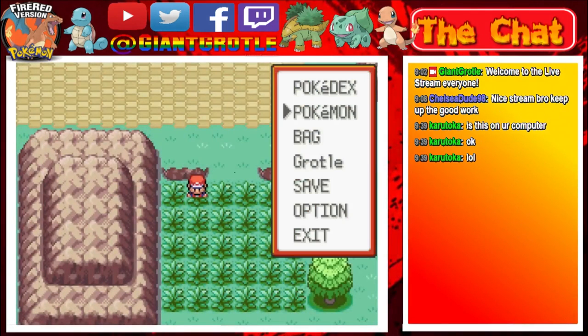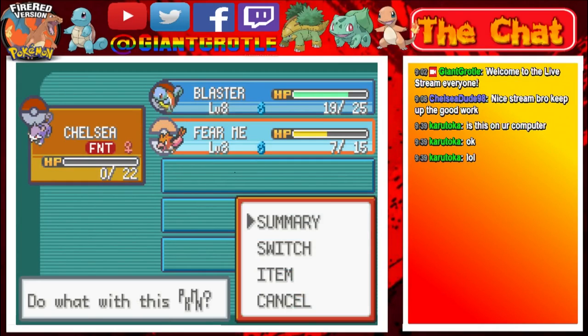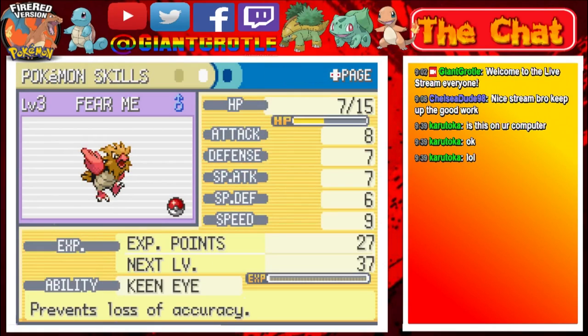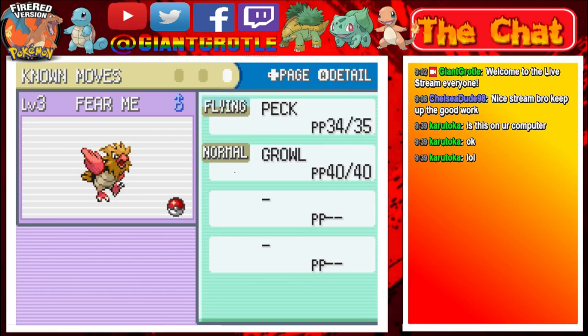Let's look at Fear Me's nature, ability, stats, and moves. It has a Sassy nature. It has the Keen Eye ability, which prevents a loss of accuracy — so it doesn't lose accuracy from moves like Sand Attack or Mud Slap. It has really good speed and really good attack, and everything else is pretty decent too. It knows Peck and Growl.